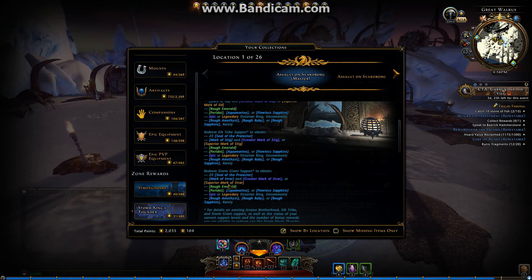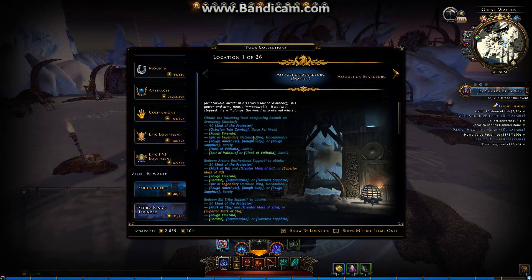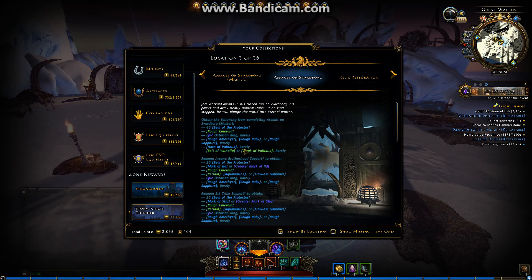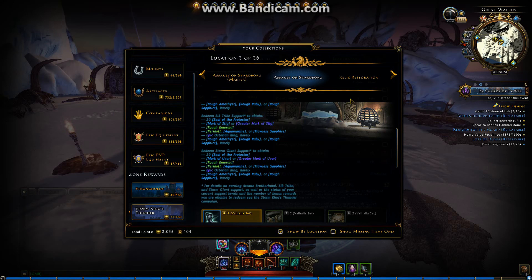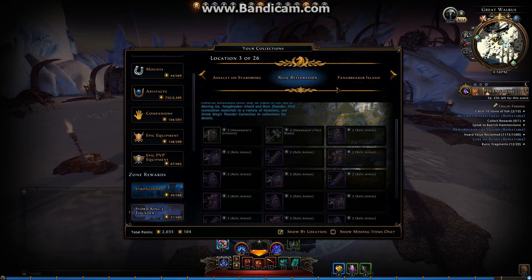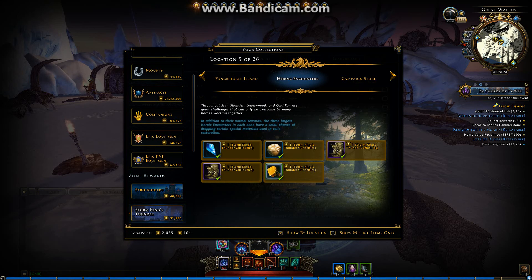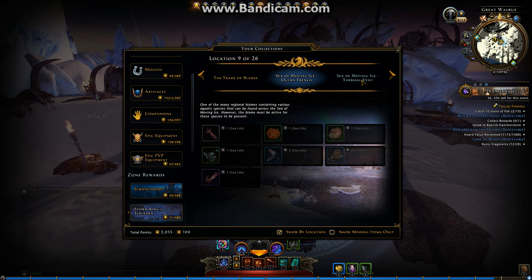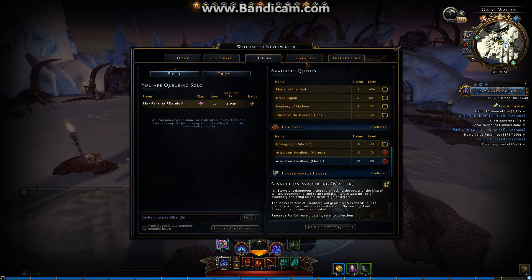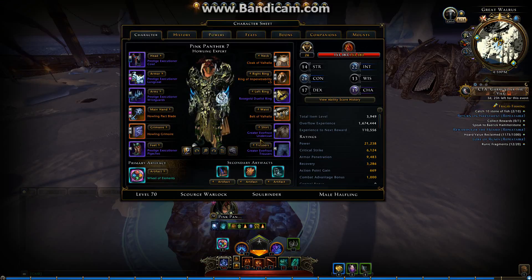Elk Tribe will drop Stig, and Giant Support will drop Uvar, whatever that means. So it's a lot of grind — every faction has different marks. Normal Svartborg doesn't give a chance of dropping the legendary mark, which makes it even worse. Relic Restoration — I don't do this. Nothing improves from Funbreaker. Heroics are one of the best drops. Different parts, different feel, but there's no NPC for it.